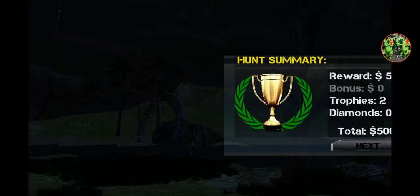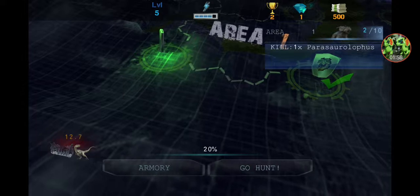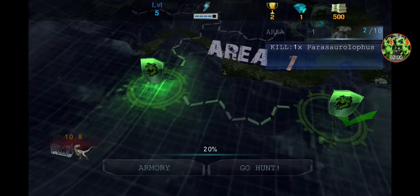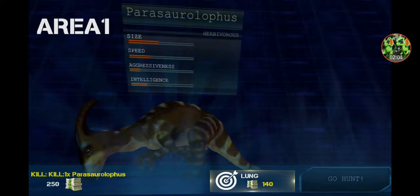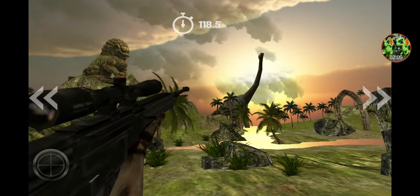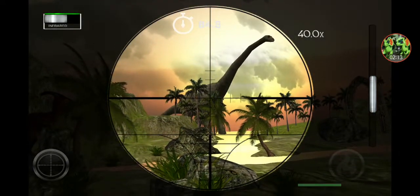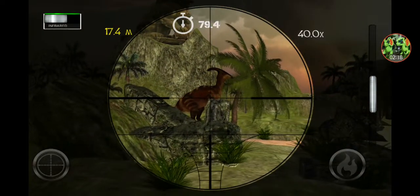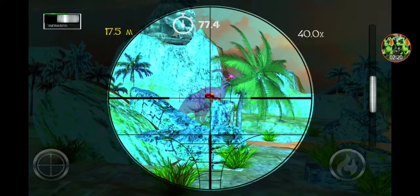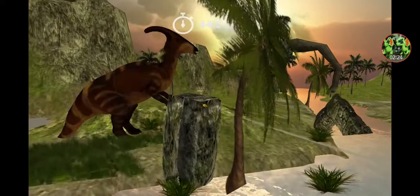That was pretty quick. Do I only have like 10 seconds? Parasaurolophus. Lung for extra 140 — okay. Just curious, can I kill that? Nope. Oh, infrared. It's like Dino on to Deadly Shores — it's a knockoff Dino on to Deadly Shores, with worst animations.